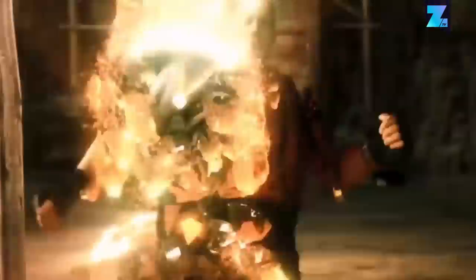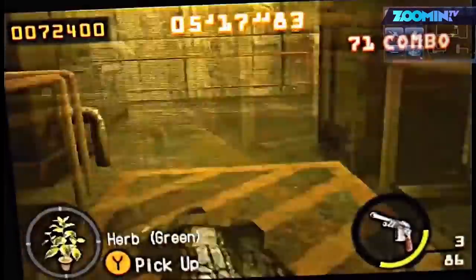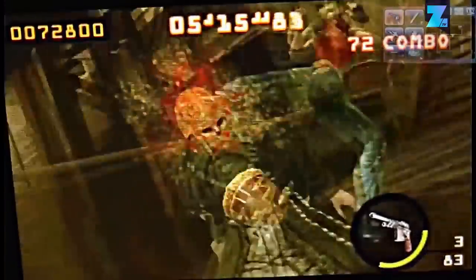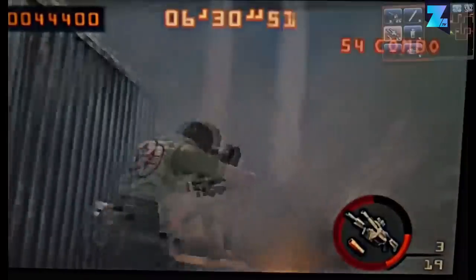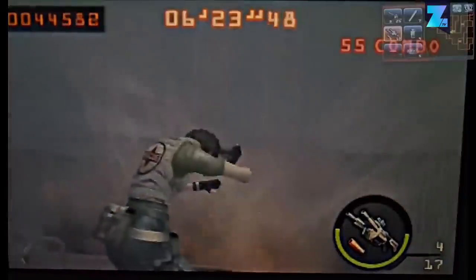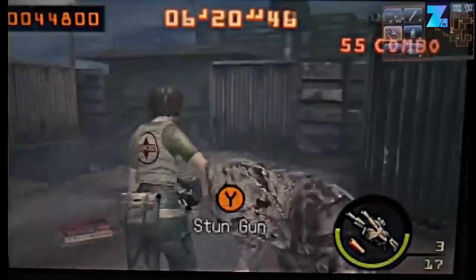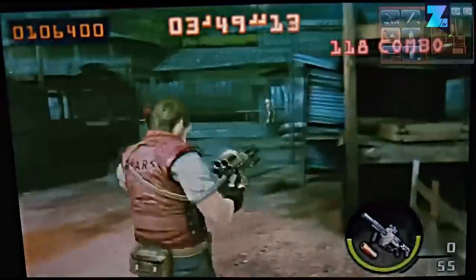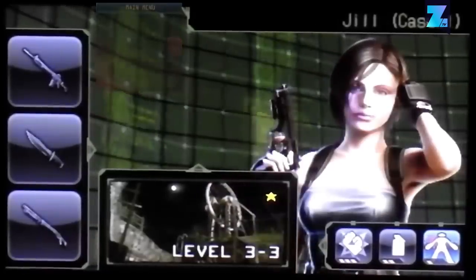Resident Evil: The Mercenaries 3D will always be a black sheep in the franchise. The game is very thin on content because it's basically horde mode — you need to kill as many zombies within a time limit. But the game for Nintendo 3DS does have some interesting unlockable costumes. Each character has an EX costume that will not only change their looks, but also the damage and healing of characters. Chris, Jill, and Rebecca get more healing from herbs, while Wesker and Hunk receive less. But those who get less healing will also take less damage. Your outfit choice can determine the way you need to play the game. We still love the classic Jill Valentine outfit, to be honest. It's a pity the rest of The Mercenaries 3D is so mediocre.